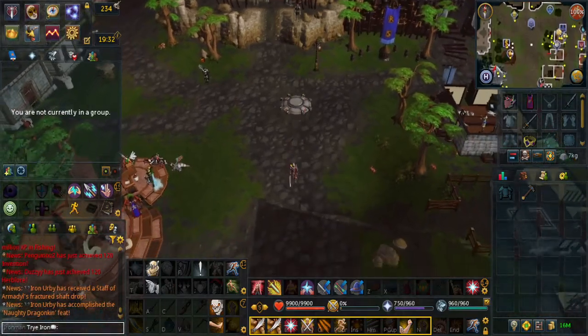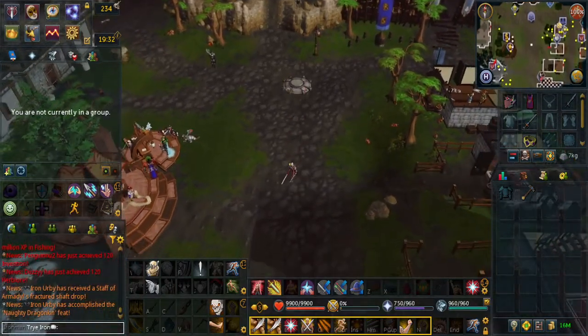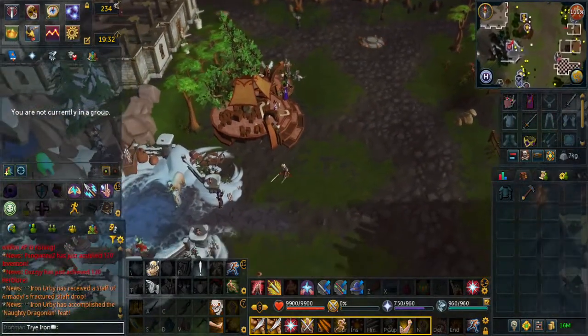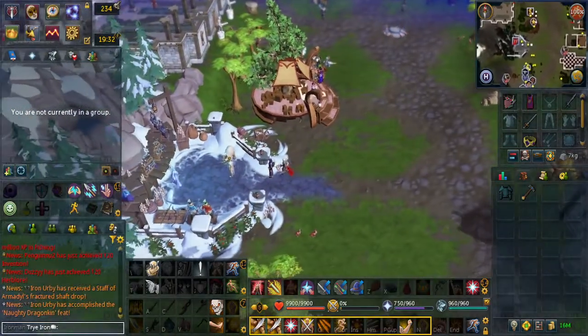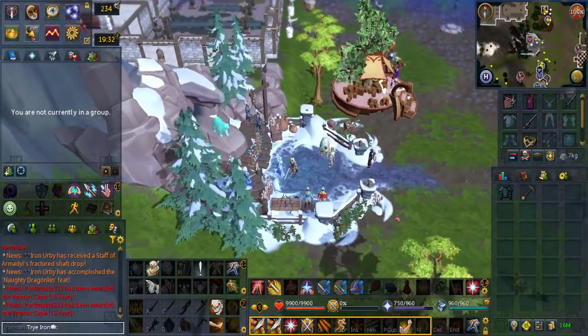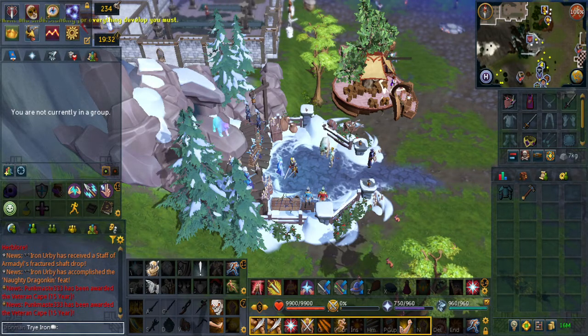I normally no longer make Yak Track guides, although this is the exception because when you complete the first 15 tasks you will get a golden party hat shard. I will be doing this as a member. You could possibly do it in free to play, but I do not want to make another account to check which 15 tasks those are. This will be the most efficient way to get to task 15 using only two skips. Keep in mind you can use bonds, but I will not be doing that as it is not realistic to spend bonds to get to Yak Track number 15.